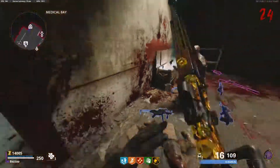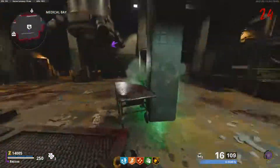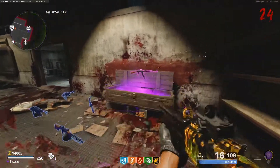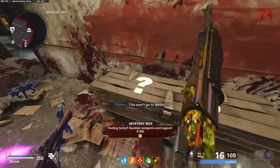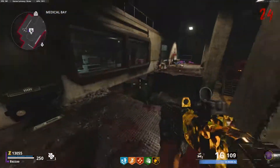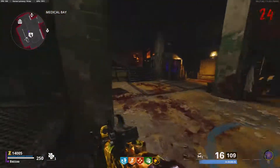This basically completely destroyed the Nacht der Untoten roof camping spot slash strategy. Actually, it didn't completely destroy it - it was still perfectly viable, but it just made it a lot more annoying, meaning you had to time your reloads properly and sort of sit back a little bit further, making the strategy a little bit slower, more risky, etc. It really wasn't the worst thing.